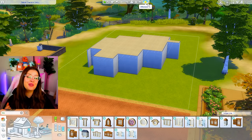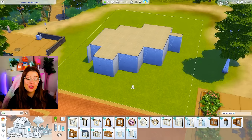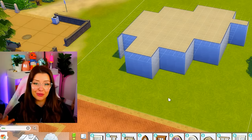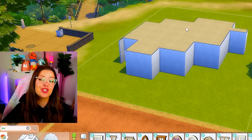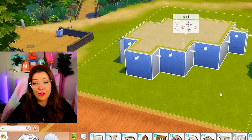The rules of this challenge are simple. All you have to do is not touch the walls while you're building, but you have to turn this shape into something cool. You can turn it into whatever you want, but you cannot change the exterior walls here at all.